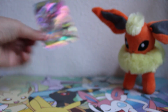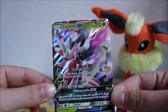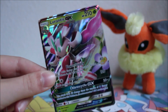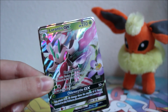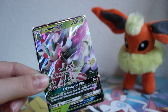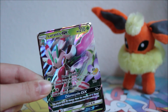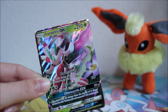We at least got a good pull in this video — the beautiful Lurantis GX, which I'm very happy with. I hope you guys enjoyed today's episode. If you did, please give it a like — that would really help me and my channel. Subscribe if you want to see more videos; I upload every Monday and Friday. Leave a comment below letting me know what you got from the code cards and how Dragon Majesty is treating you, because it hates me!